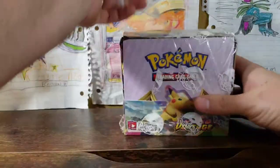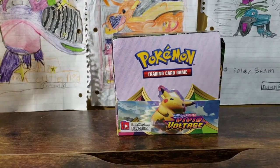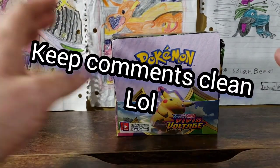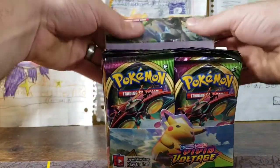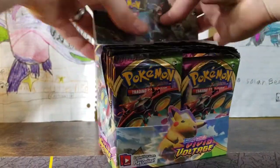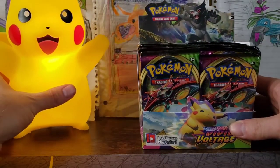There we go, our seal of approval is off. All of the white stuff everywhere. We've got our mat back in place. She is stunning. Put our Pikachu over here.